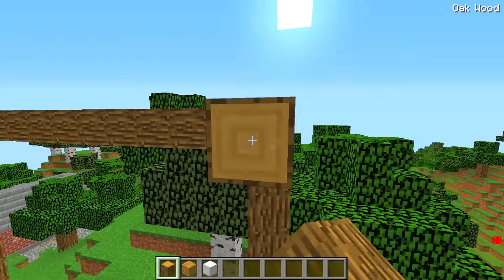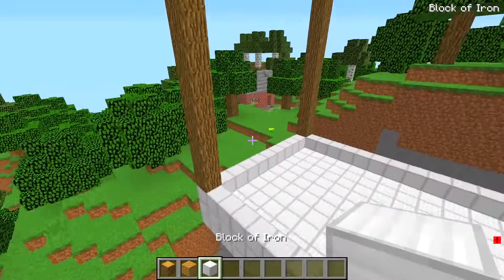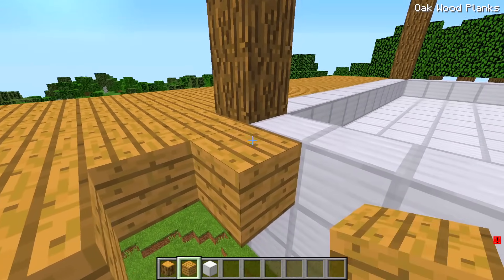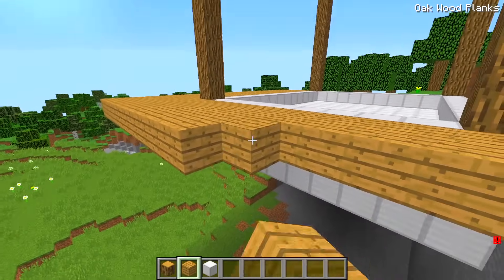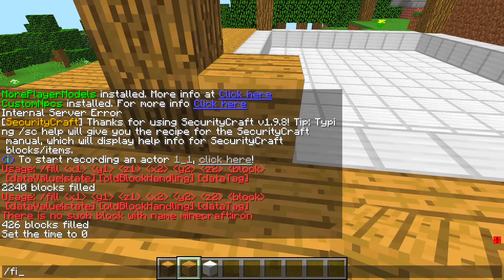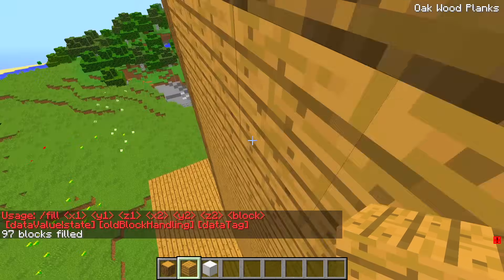I was thinking of something like this for a house. Maybe a bit taller. The inner part of the room will go here, just like this. Now that's a cliffside house. All of this will be the outer frame of my house. This will be the shape of my first floor.